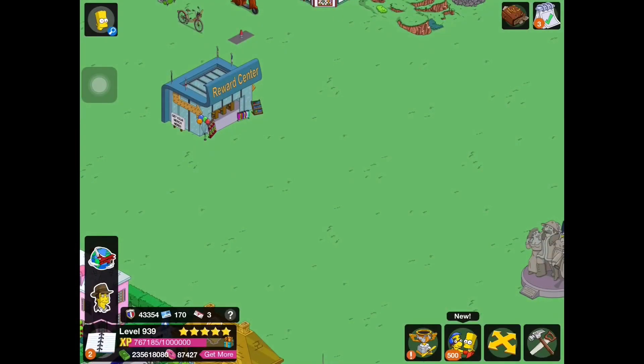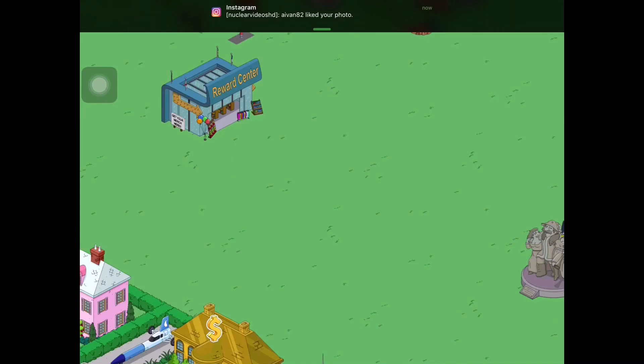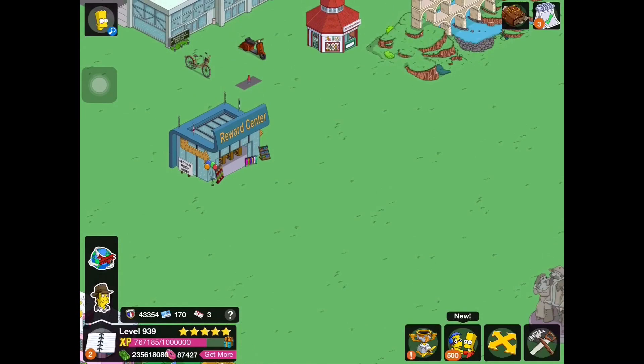Hey guys, what's up? It's SnookleyVideosHD, and I'm here with the latest update for The Simpsons Tapped Out. Today we are here with the Around the World update, where we'll be going through all of the craftable prizes. Craftable prizes are available over at the Rewards Center, which is available for free after playing through the main storyline.